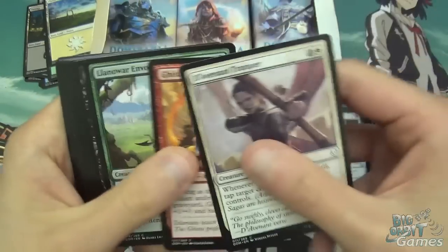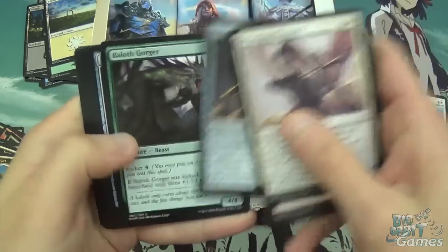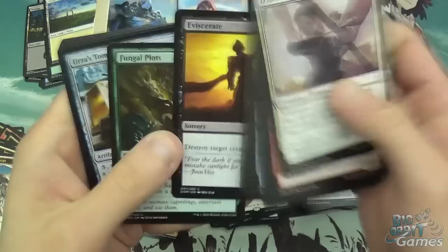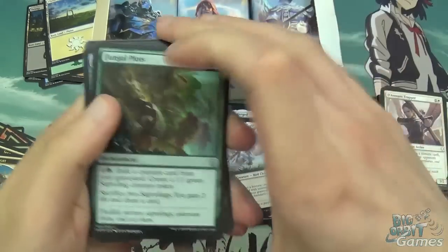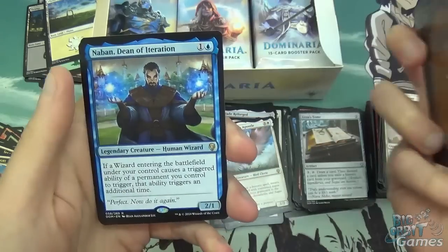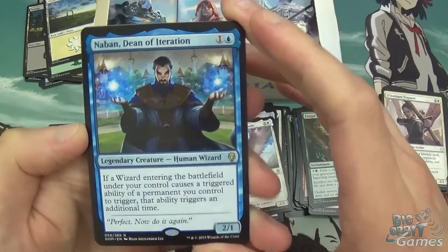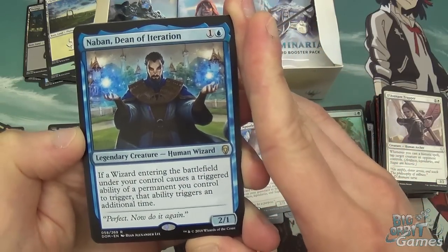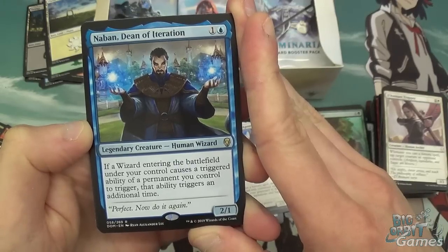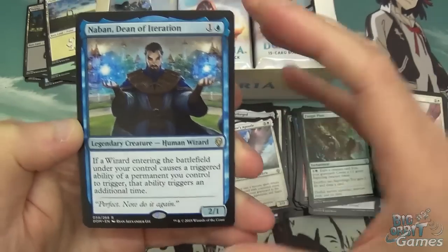Davenant Trapper, Gitu Lava Runner, Llanowar Scout, Divest, Opt, Skittering Surveyor, Baloth Gorger, Jousting Lance, Eviscerate, Fungal Plots — and onto Uncommons already. Fungal Plots, Urza's Tome, Final Parting, and Naban, Dean of Iteration. Two mana, 2/1, legendary wizard. If a wizard entering the battlefield under your control causes a triggered ability of a permanent you control to trigger, that ability triggers an additional time. Basically Panharmonicon for wizards.